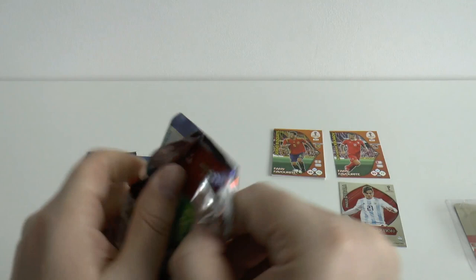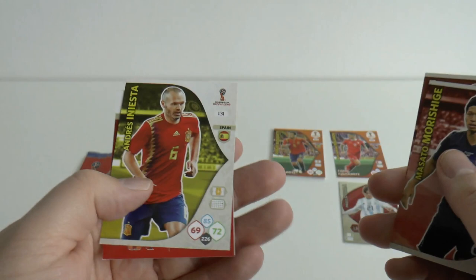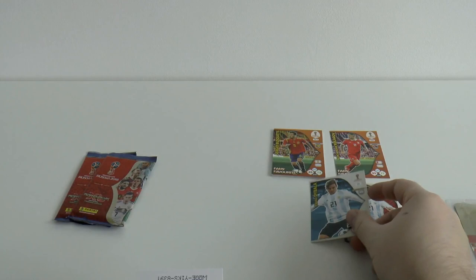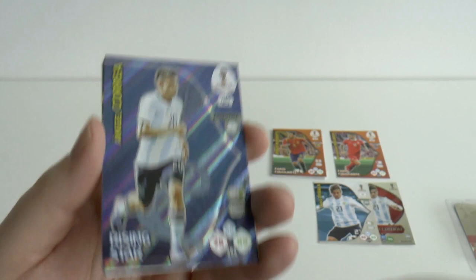Let's get our next pack open. This time we have Zabaleta of Argentina, El Saeed, Morishige, and Iniesta — the veteran from Spain of course, who scored the only goal in the 2010 World Cup final. And then we've got the magnificent Dybala base card. Let's pop that with the limited edition just because we can. And our insert card is Angel Correa, rising star of Argentina — that's a nice little pull as well.